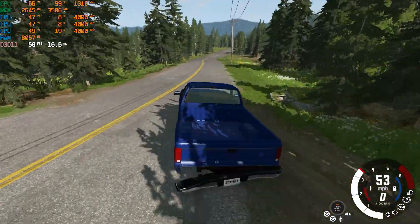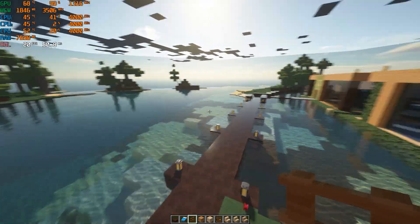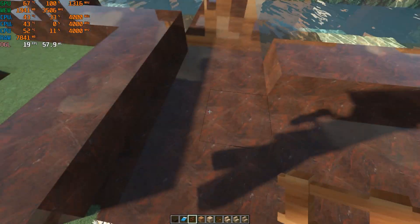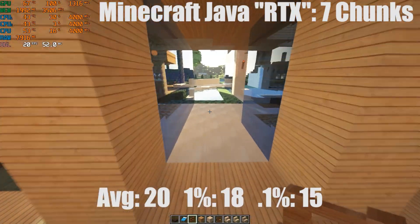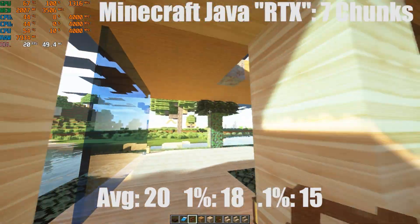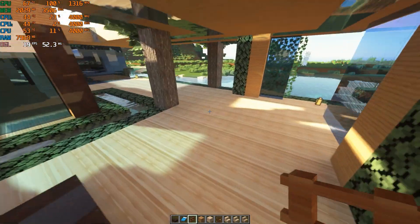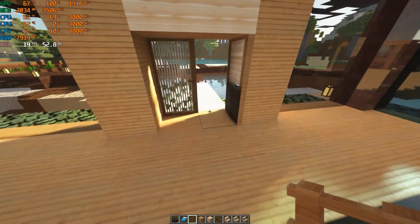The last game tested was Minecraft Java Edition with the Seus PTGI ray tracing shaders and ray tracing texture pack, at a render distance of seven chunks. I also tried it on fancy settings and got the same frame averages. The average was 20 FPS, 1% low was 18, and 0.1% low was 15. This is a very demanding shader pack — even the 1070 struggles to get 30 FPS. Since Minecraft is slow-paced in creative mode you're fine, but survival might be a bit iffy. Overall I'm pretty satisfied with these results.